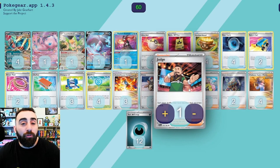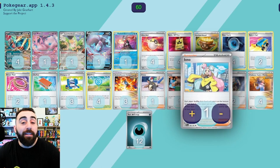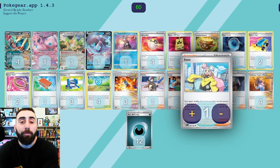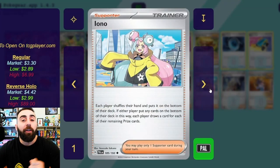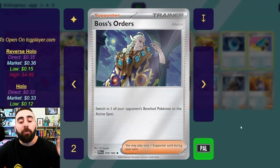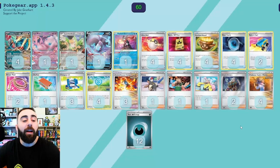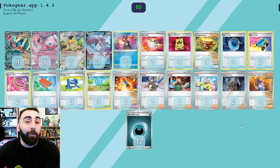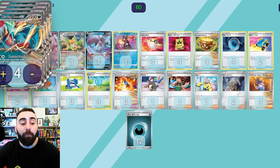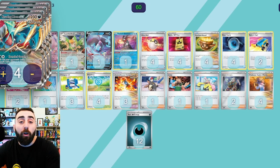Judge: each player shuffles their hand into their deck and draws four cards — just a little bit of disruption. Iono is similar — in the early game it's a really good draw supporter for you, and in the late game it's a really annoying disruption for your opponent, because each player shuffles their hand and puts it to the bottom of their deck, then each player draws cards for the number of prize cards they have remaining. It's a little bit of a comeback card. Boss's Orders: switch one of your opponent's bench Pokémon into their active spot. This is great because if they have something really big they're trying to build up or something really important, we can pull it up into the active and hit it with Frenzied Gouging to instantly KO it, or use Calamity Storm to take the knockout.